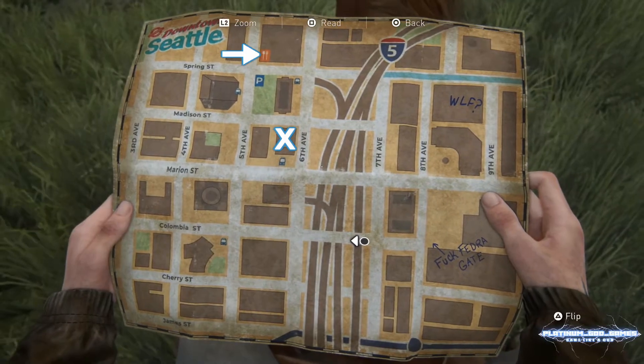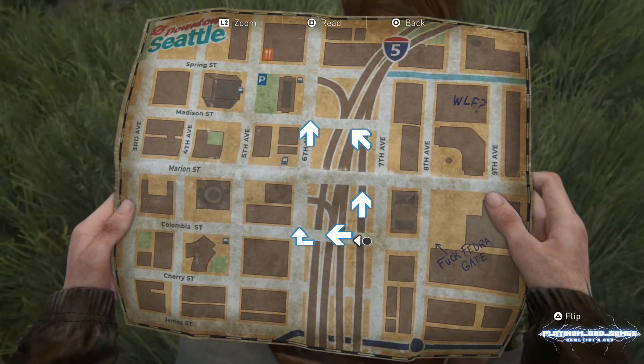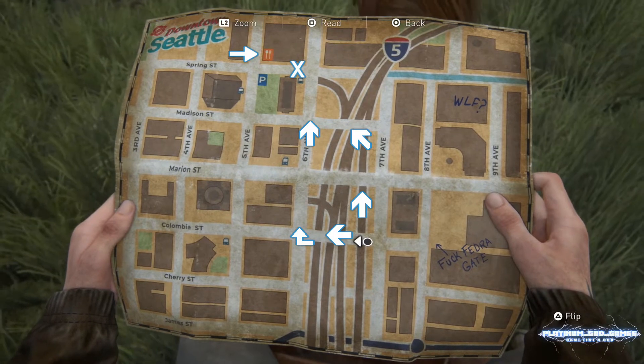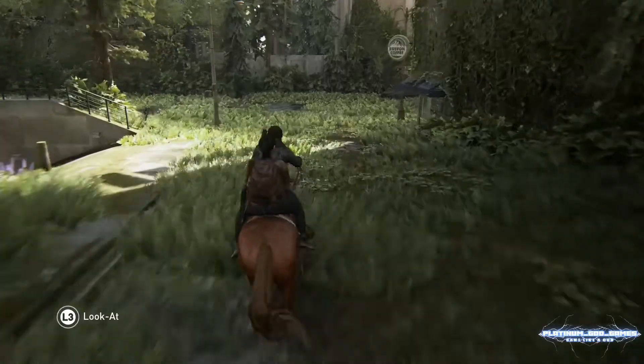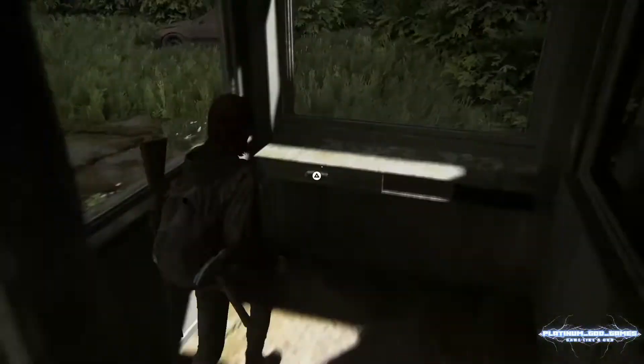There are several ways to get there. You can go straight up across the grass and cut across to the courthouse, or you can go up the main street and turn right on 6th Avenue. We'll pick up from the X and travel onto the arrow. Let's speed this up a little.